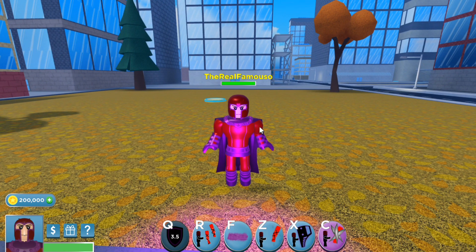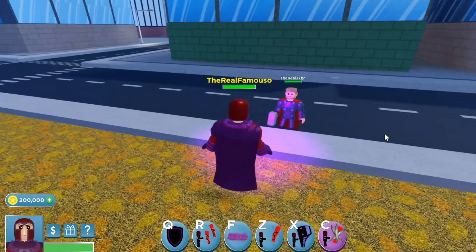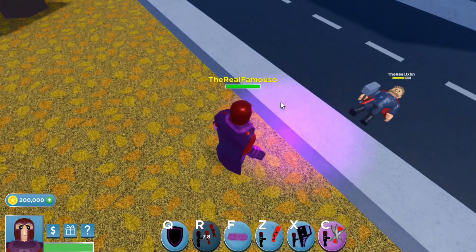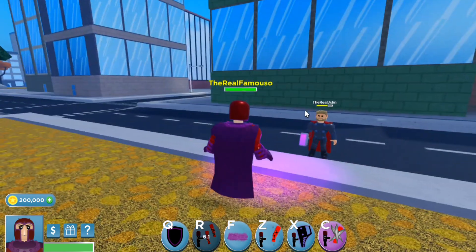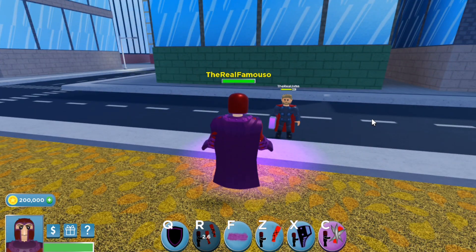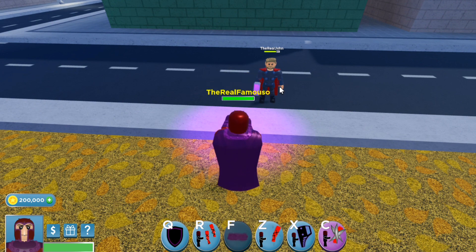For his next ability it is R, and I believe it's like some sort of telekinesis thing. It basically wraps chains around the group of people around you. I'm not really sure what else you can do with it, but yeah.